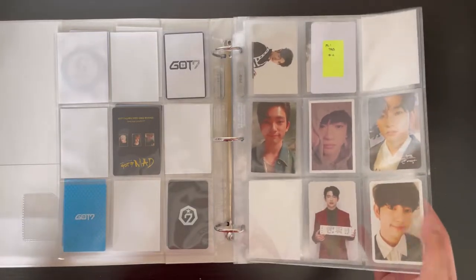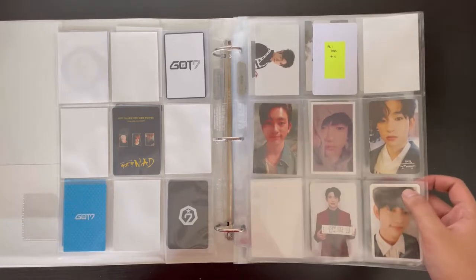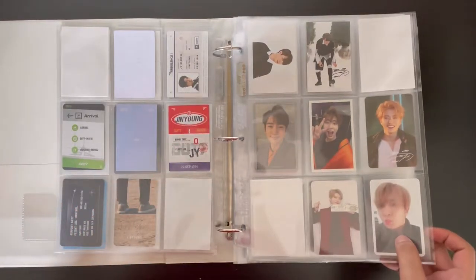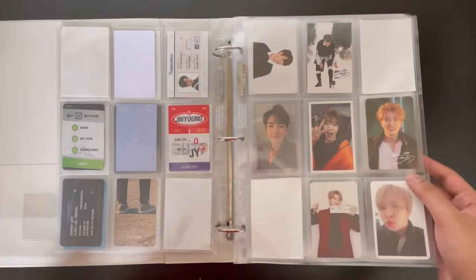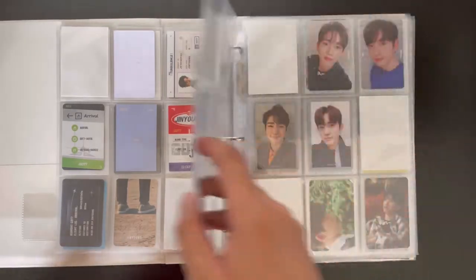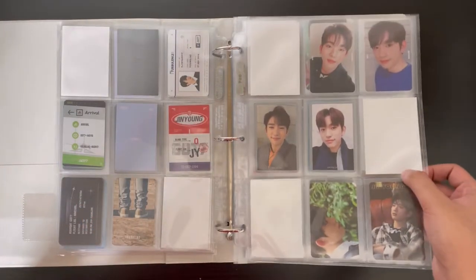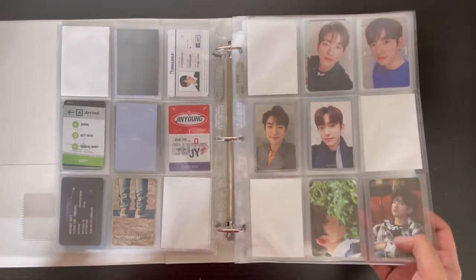There's one card that got lost in the mail, so I just have to repurchase that. This was the Flight Log series for Jinyoung and then the Flight Log series for Young J — I'm missing one card and I still can't find it, but I'll find it eventually. I've decided to take it a little bit slow with my other collections because I'm mainly focusing on Treasure and Stray Kids right now.